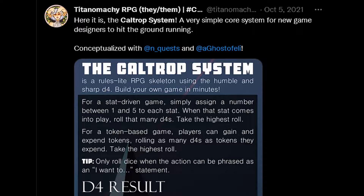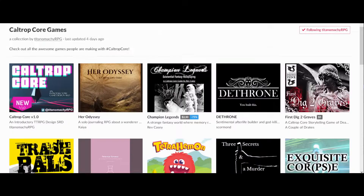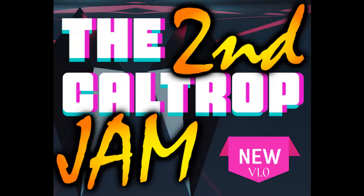On October 5th, 2021, Lex Kim Bobrow, or TitanomachyRPG on Twitter, released the first iteration of what is now known as the Caltrop Core SRD. Named by Dicebreaker as one of the best tabletop RPG systems to hack into a custom game, the Caltrop Core is the foundation for over 100 TTRPGs and is currently in the middle of its second game jam.